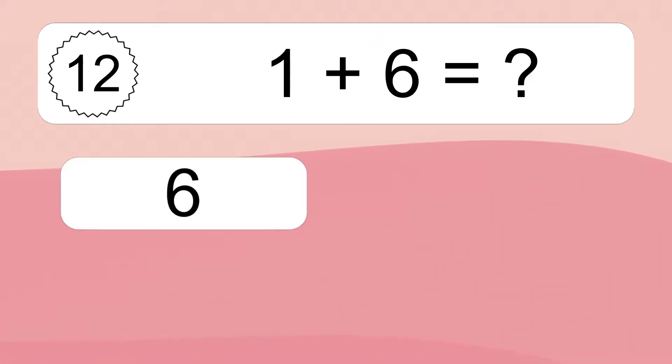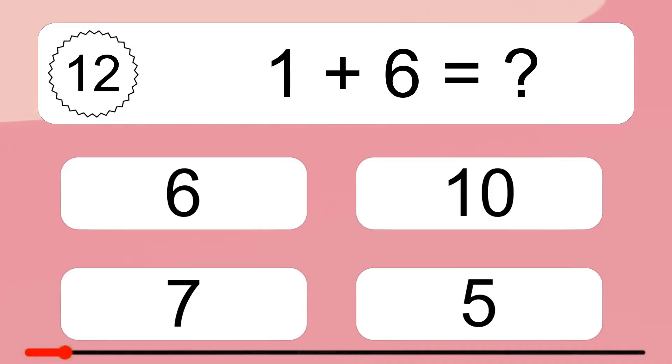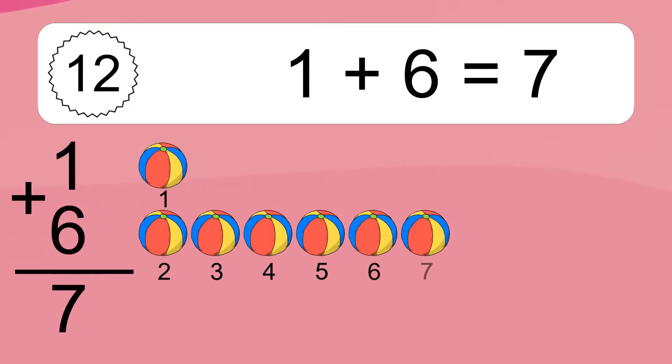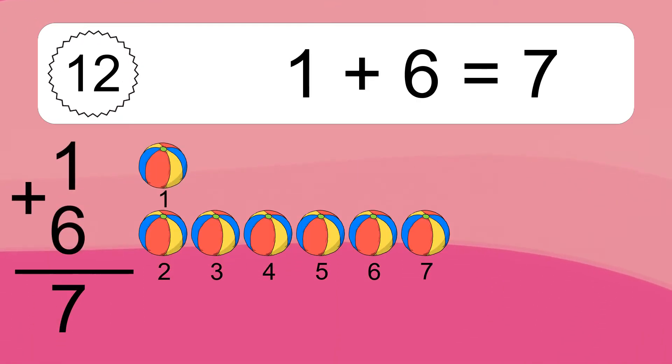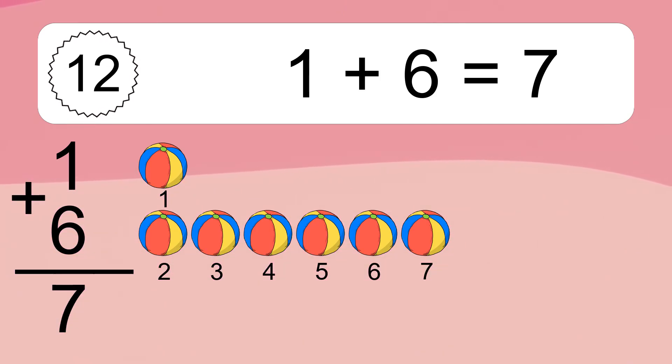One plus six equals what? One plus six equals seven. Let's count it: 1, 2, 3, 4, 5, 6, 7.